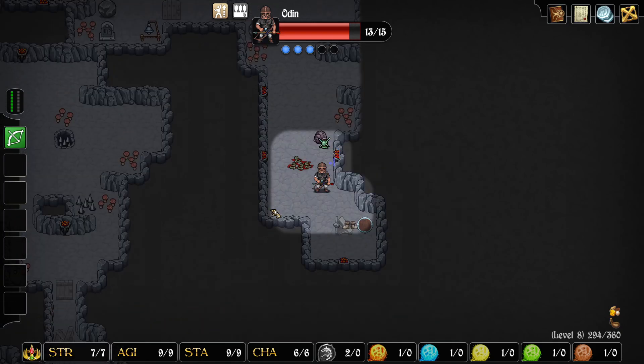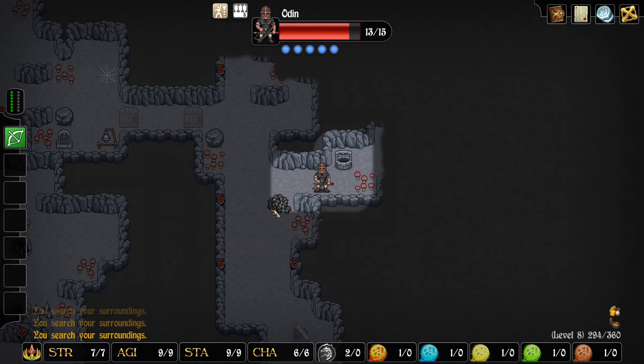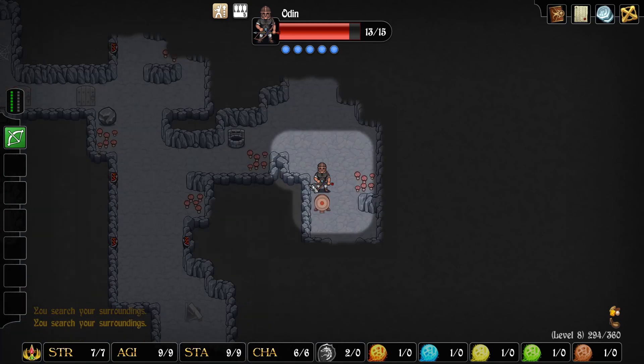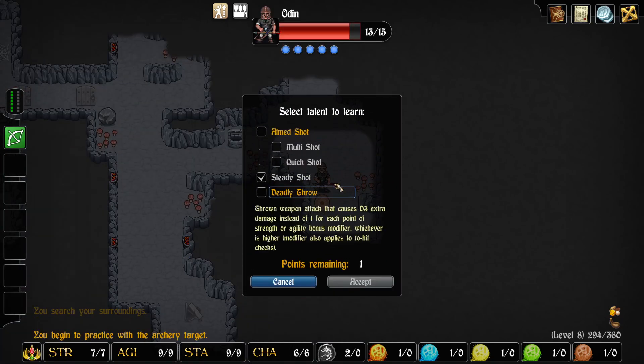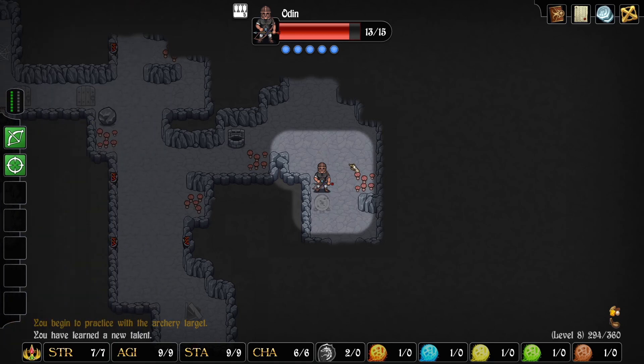Now we can't rest because we're not satiated. We do have a talent point, and I was hoping to use... actually, right there. So we have Steady Shot — I think we want to go with Aimed Shot. Aimed Shot will be number two: it's a ranged attack that causes d3 extra damage for each point of agility bonus modifier. That is good.